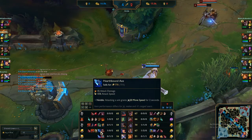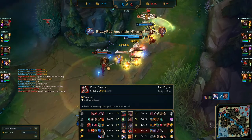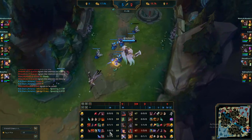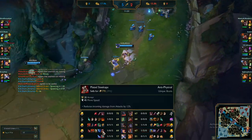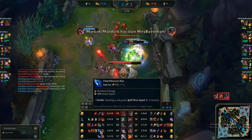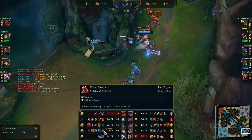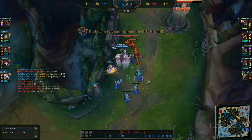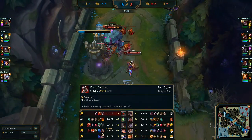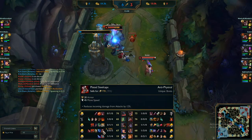For my first item I like to grab Stridebreaker and boots. I went with Plated Steelcaps this game, but in previous games I switched to Berserker Greaves and I'm going to recommend Berserker Greaves over Plated Steelcaps — I just think they're better. The ideal item order is Stridebreaker, Zerkers, then Dead Man's Plate, and then you're flying around the map like a torpedo.